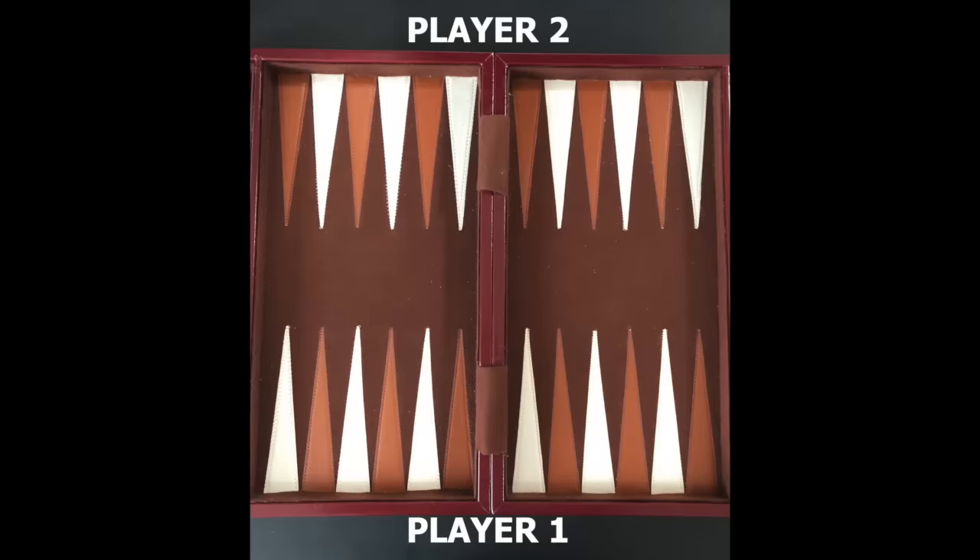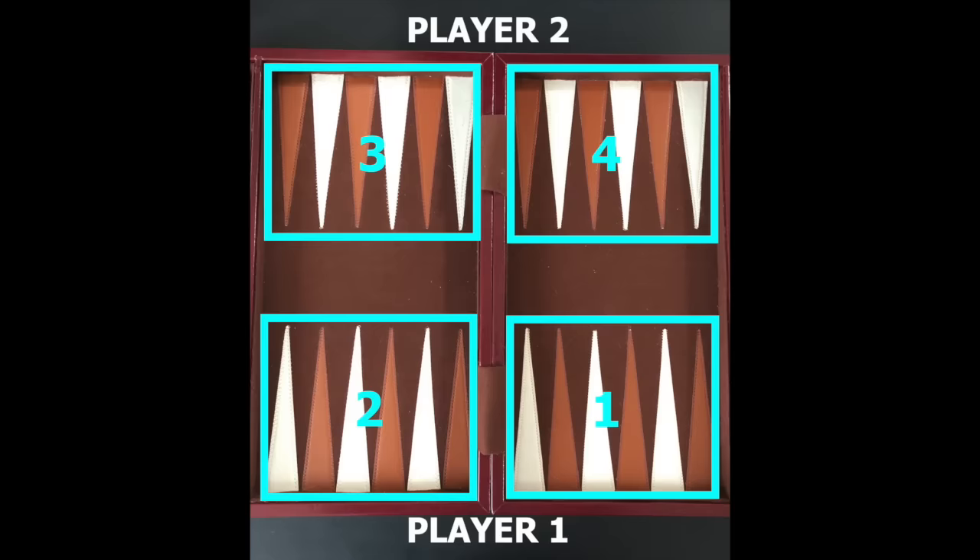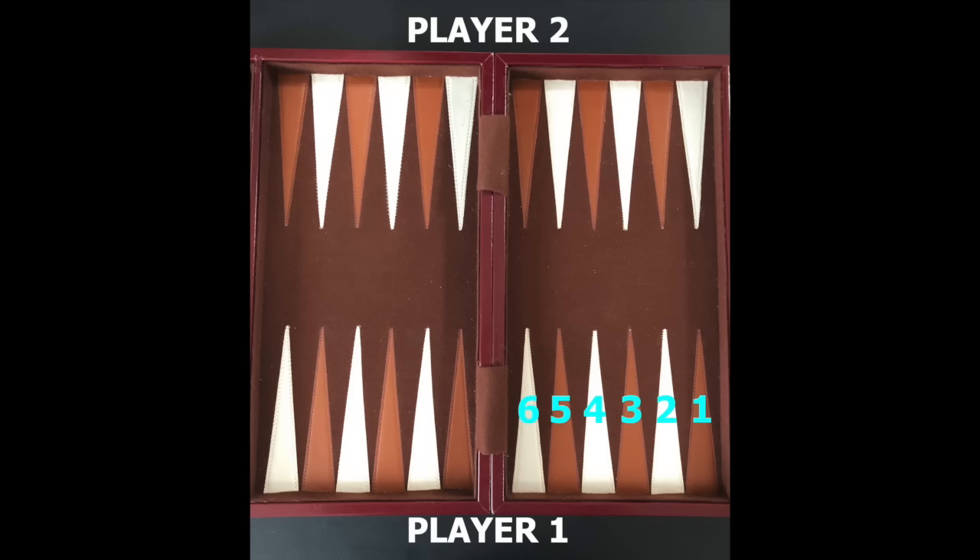Backgammon is a 2-player game with a player sitting on each side of the board. The board has 4 quadrants and each quadrant has 6 points. These points can be seen as the board's spaces, giving the board a total of 24 spaces.